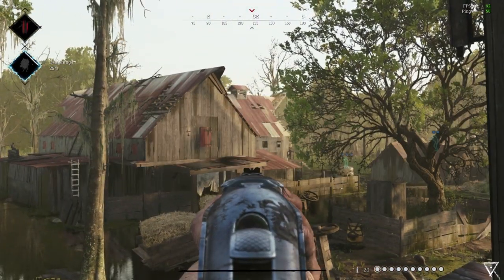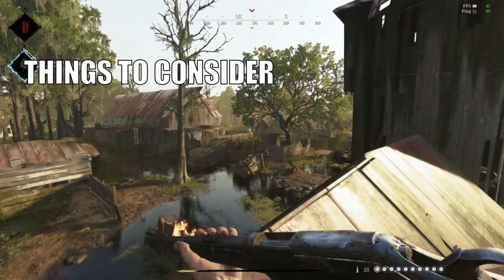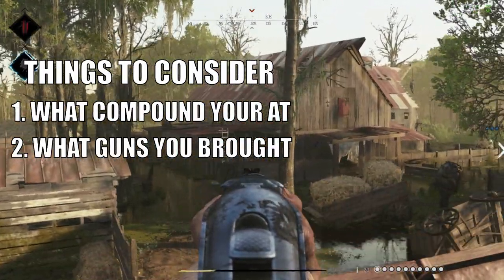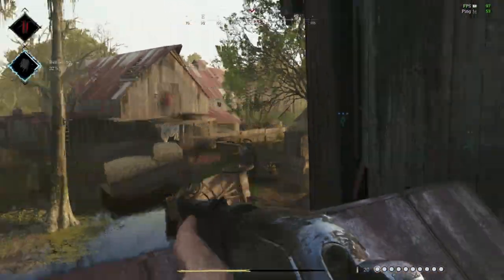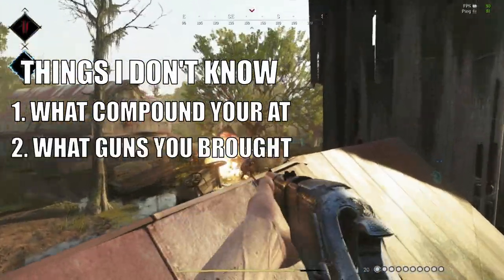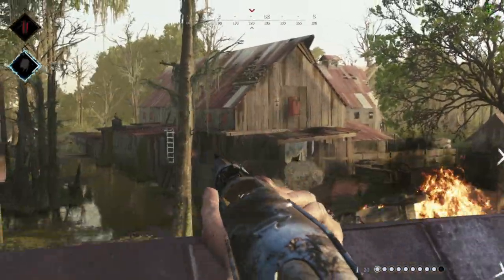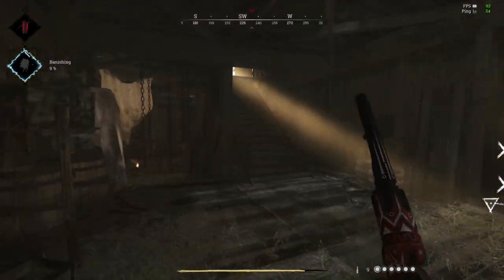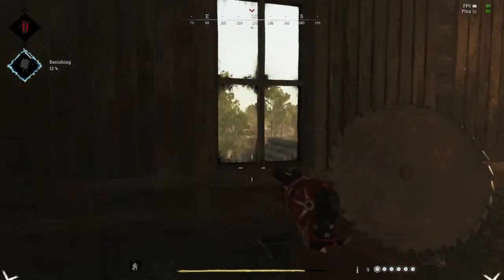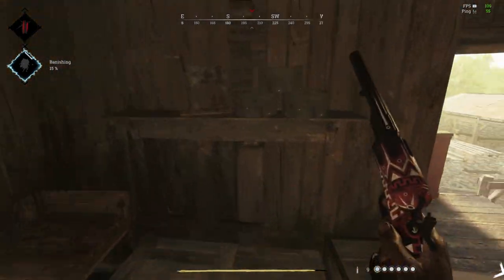These topics go hand in hand, so we'll talk about them together. Whether you're taking over a compound or holding one down, you need a plan. It all depends on what compound you're at, what weapons you brought, and what consumables you have. For general defending, I recommend having one to two players in a separate nearby building away from the boss lair — this gives your team more angles to work with. If anyone brought traps, put those up while your team fights the boss and tell your teammates where you placed them.